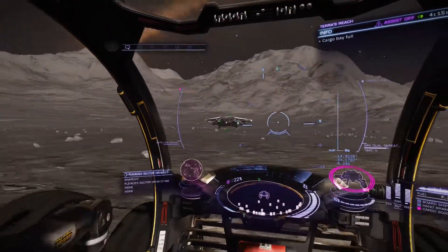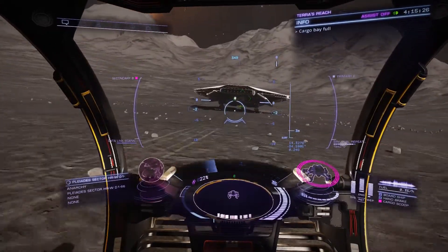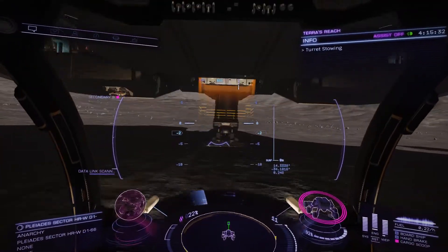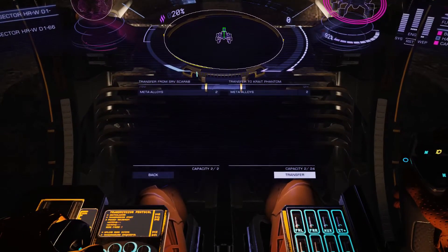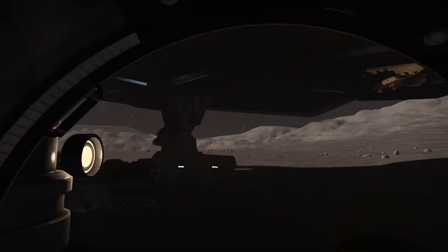Same as before — board ship is lit up. Transfer cargo, select both, hit transfer. SRV is empty.